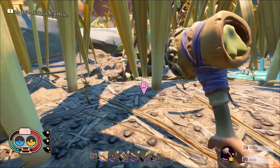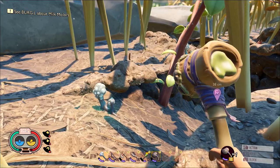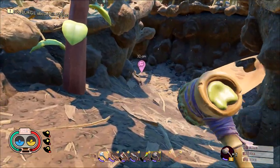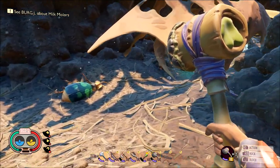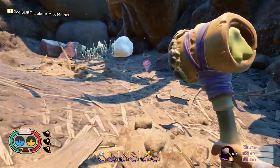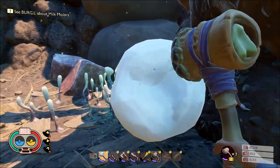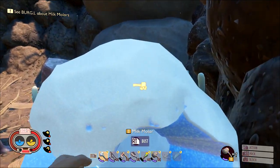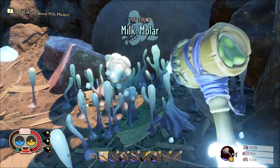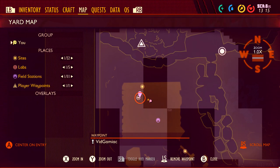Three quarters of the way done. For number 16, head over to the rocky canyon that separates the haze area from the western part of the garden. Slide on inside and watch out for any infected creatures. The molar is in an alcove to the left. Be very careful because there is a fungal spore plant there that tends to explode. Come into the molar from the side to shield yourself from the blast, grab it, and get out before it explodes on you.